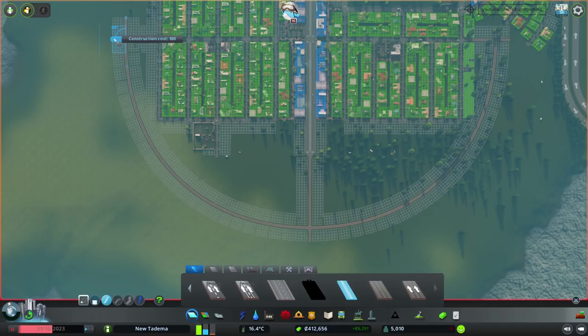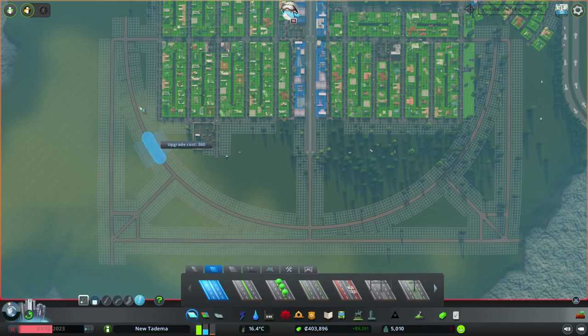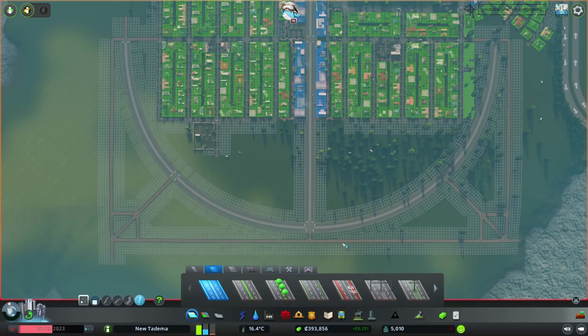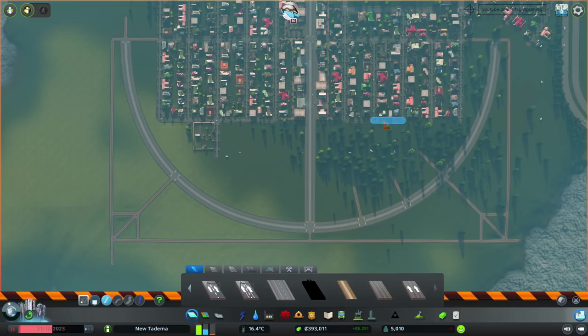Now I'm making some guidelines to figure out the middle of each quarter circle — in other words, to find an eighth of a circle. This is going to be useful to make the next concentric circles on the outer side of the main avenue. If you're wondering why I use dirt roads for this type of task, it's because they are cheap to build and cheap to maintain. Since I'm playing without any mods and these roads are mostly going to be deleted as they are only guidelines, I choose to build with this type of road.